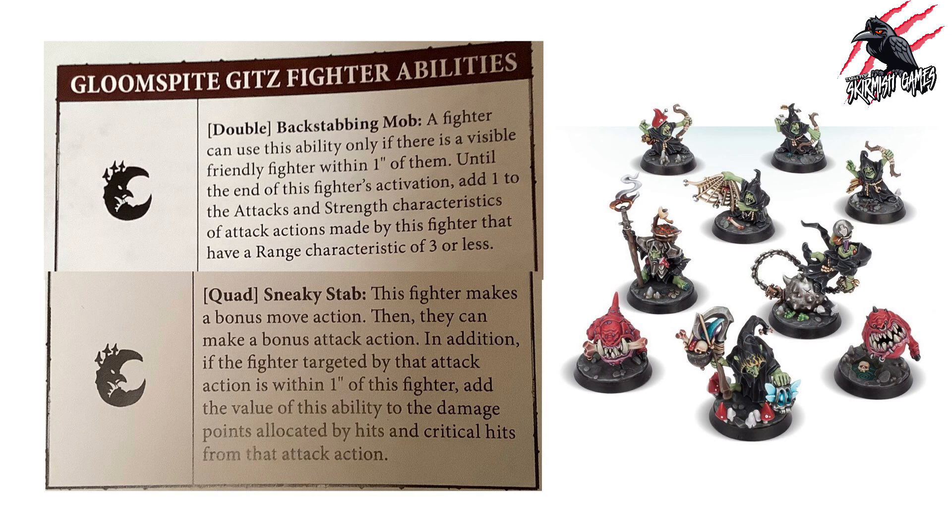Leaders can also use the Gloomspike Gits fighter abilities. Any fighter or leader with the Gloomspike Gits rune mark can use the double Backstabbing Mob and the quad Sneaky Stab. The double Backstabbing Mob can only be used if there is a visible friendly fighter within one inch of this fighter; until the end of this fighter's activation, add one to the Attacks and Strength characteristics of attack actions with a range characteristic of three or less.